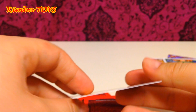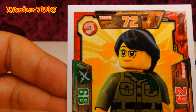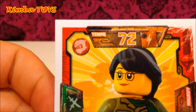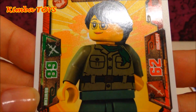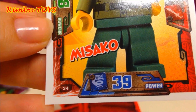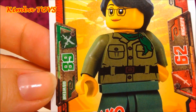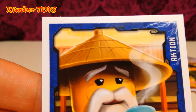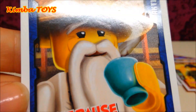Next is Misako — she's cool, I like her. She has a speed of 72, her attack power is 62, her power is 39, and her defense is 68. This is also pretty nice.